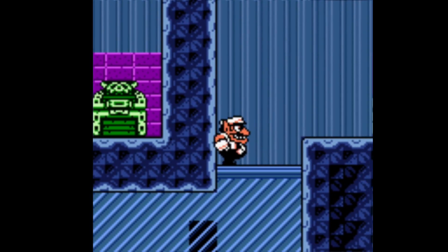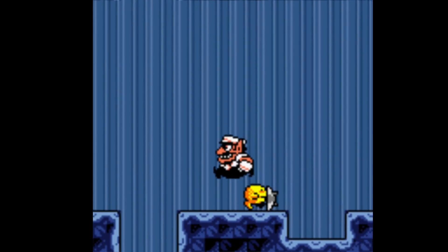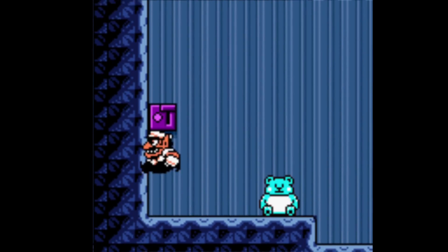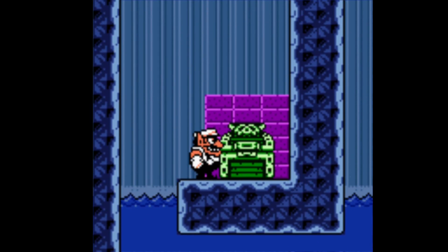So now we have the key. But of course how do we get to the chest? Well, use the switch again. I quite like how when the little polar bears get hit it kind of looks like teddy bears - it's very cute. And there we go, back in the water with the green chest.